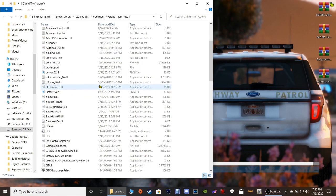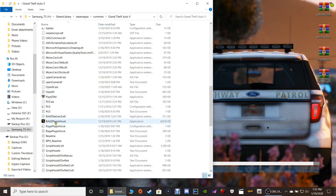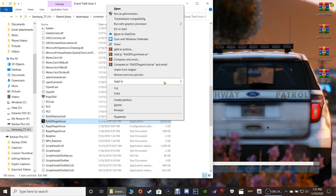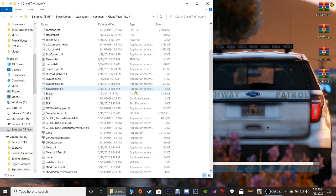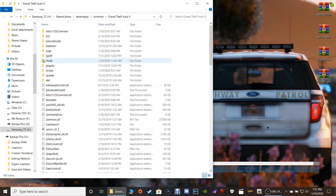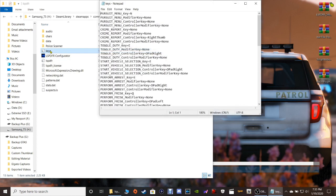Once you're done, scroll down and you're gonna see your Rage Plugin Hook right here. Highlight that and right-click on it, then send it to your desktop - there's a very good reason for this. Now, click on LSPDFR right here, double-click that and then double-click on Keys.